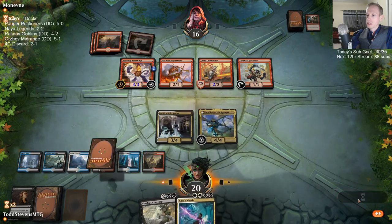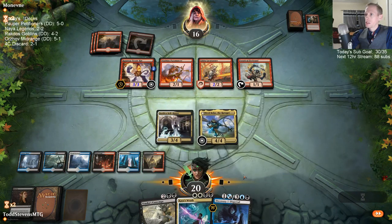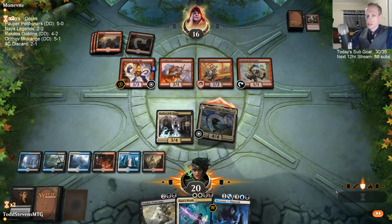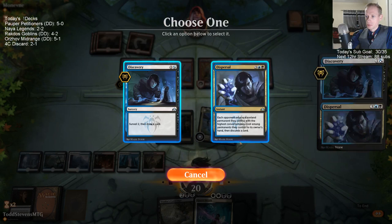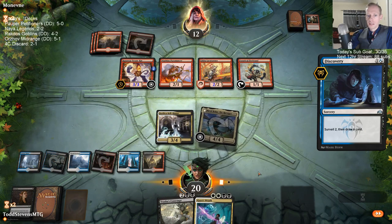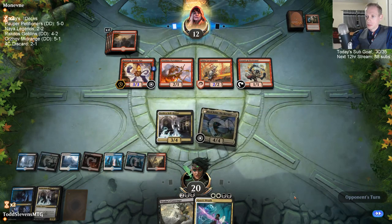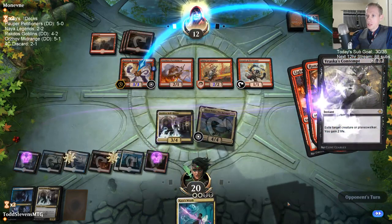They have three turns — Flame of Keld can do some messed up things. I'm trying to transform Nicol Bolas. Those are cards. Alright, let's not give them the mana with the Steamkin. Next turn — should we flip Nicol Bolas or should we play Bell Haunt? If I flip Nicol Bolas I'm going to draw two. So should we draw two or play Bell Haunt?